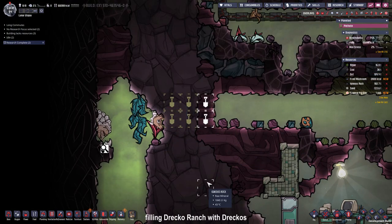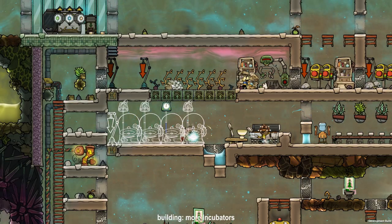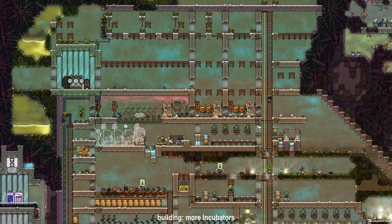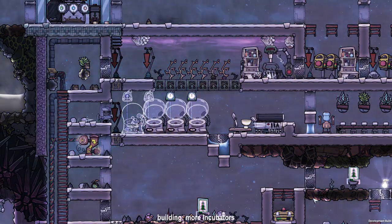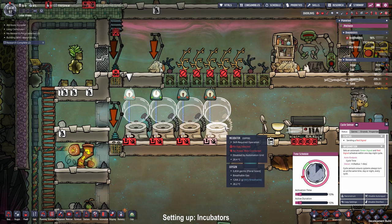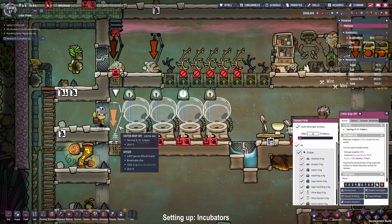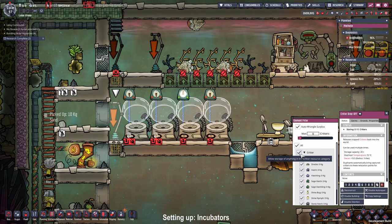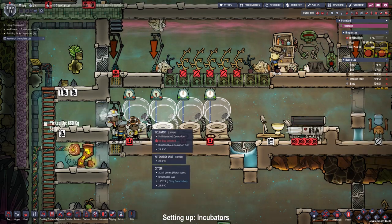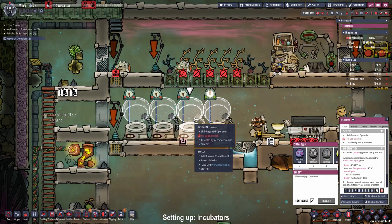Bird is digging the way to the next dracos we'll be catching. The draco is already grown up and has a chance to lay us some glossy draco eggs. Since the number of critters increased drastically I'm placing more incubators down here with more cycle sensors, and deconstructing the ones up top. I set the cycle sensors to non-overlapping times: 10% and 10%, 20 and 10, 30 and 10, 40 and 10. The critter drop-off is set to auto-wrangle surplus, zero critters, all critters allowed — so as soon as a critter appears it gets wrangled and put into one of our ranches. I assigned two eggs for stone hatchlings to replenish and two more for our draclets.